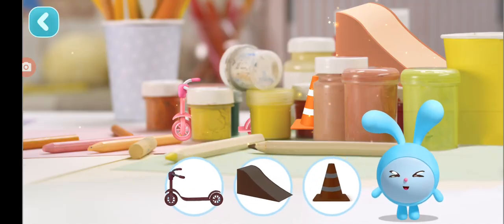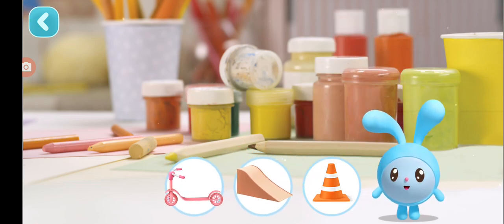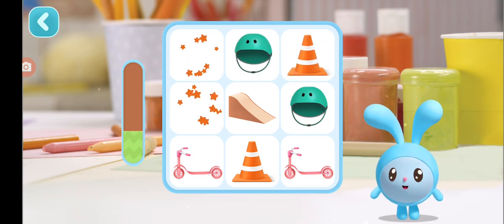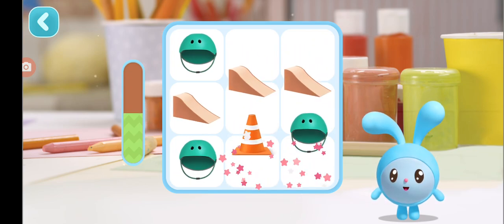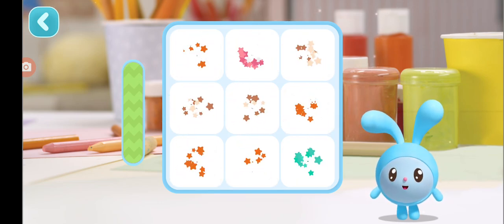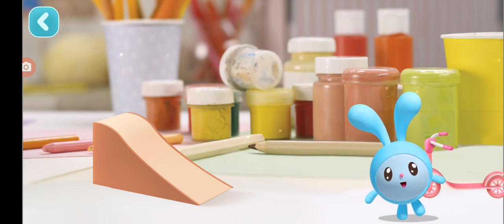Time to do sports! Let's find a cone, a scooter, and a ramp. Let's put them in their places now. Hooray! The playground is ready. We can now play. Let's start right away.